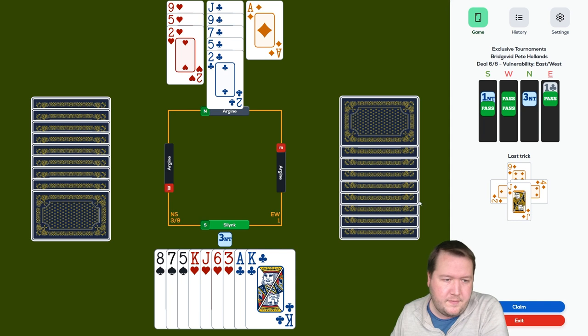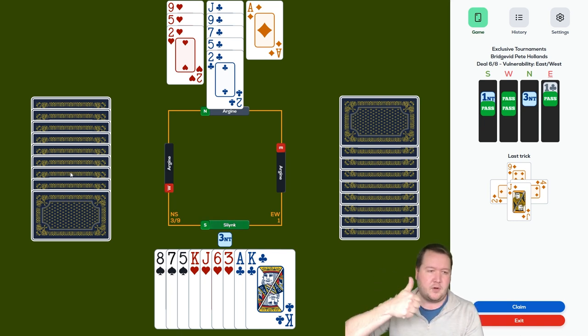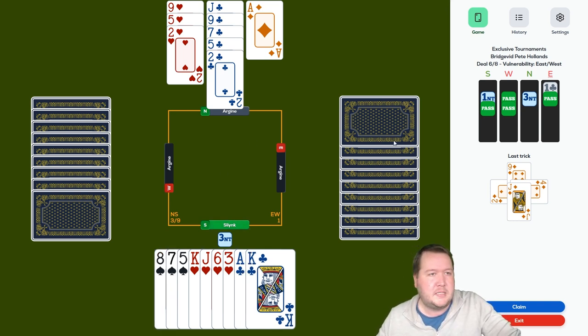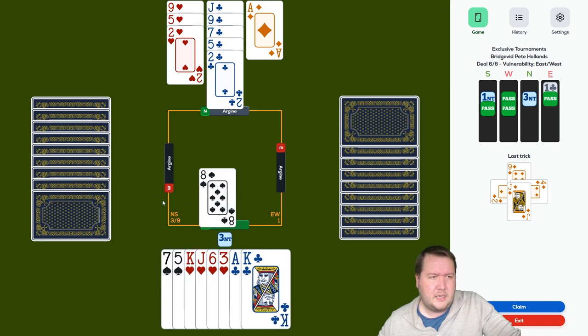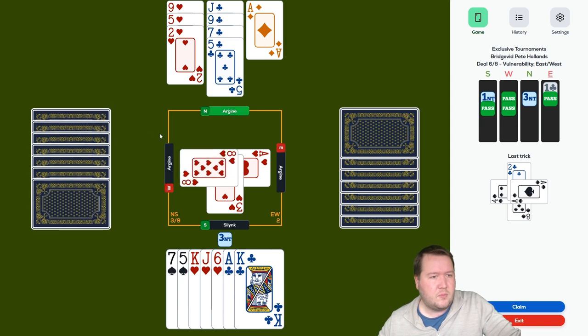Diamonds are five-three and west has the queen of diamonds — they may have the queen of hearts. I've lost one trick, still got the ace of spades and ace of hearts to lose. Unblock the ace-king of clubs, then exit a spade — they'll probably win their race and get the queen of clubs. But if spades are four-two they just win the spade and set up their queen of clubs. I think we just set up spades.